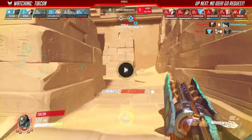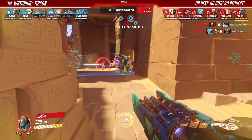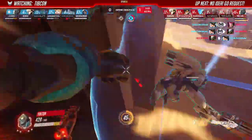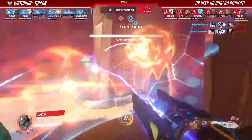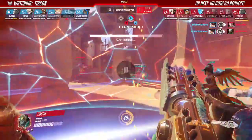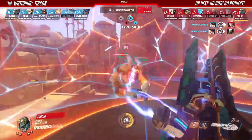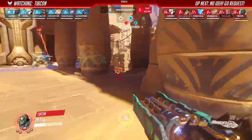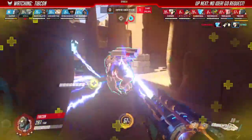He's got auto-aim and he does really bad damage — Moira does more damage than Monkey. And the Bastion just killed two people — not that good. Imagine if you had Primal to just knock the Bastion off the point. We could have definitely won this fight. We just didn't.